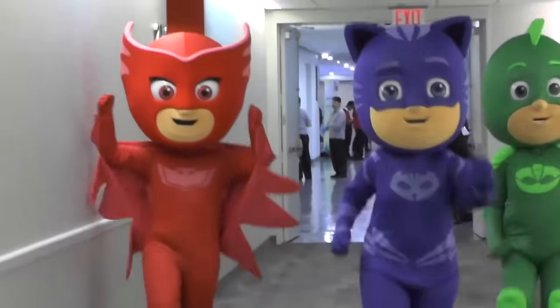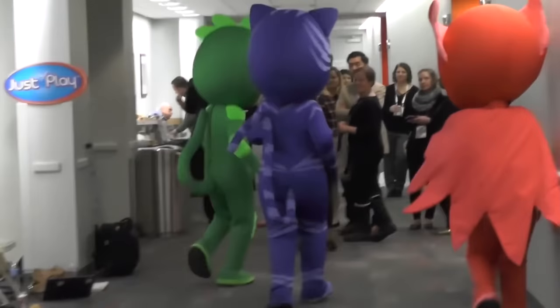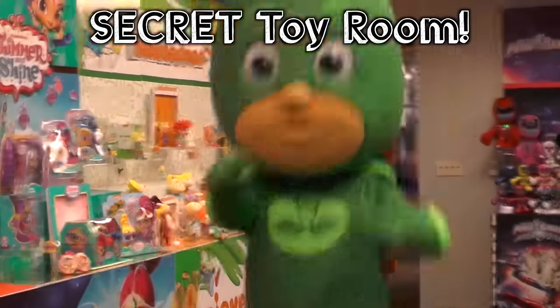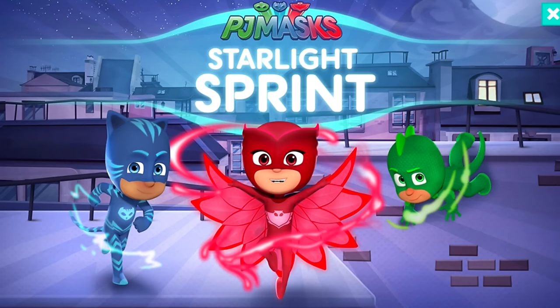We're just back from the New York Toy Fair where we met the PJ Masks in real life and got to see loads of PJ Masks toys and play sets. We just got back and there's a Starlight Sprint game that's just popped up in our Disney Junior app, so we're going to get a hands-on and see what it's like. On the title screen we've got Catboy, Owlette, and Gecko.